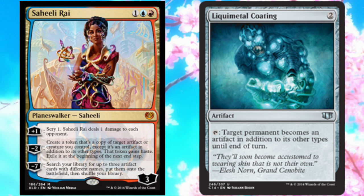to make the planeswalker an artifact. Then you use her negative two, creating a token that's a copy of target artifact or creature you control, except it's an artifact in addition to its other types. The token can gain haste and you can exile it at the beginning of the next end step. Because you can copy an artifact, and she is now an artifact, the copy of her is also an artifact. You can negative two the new copy, sacrifice the old copy, negative two the new copy, and repeat.